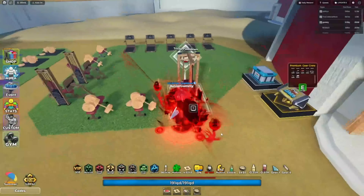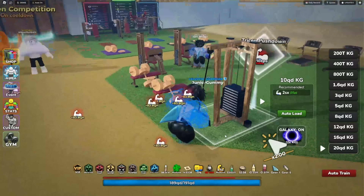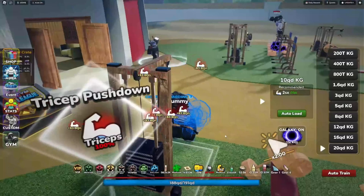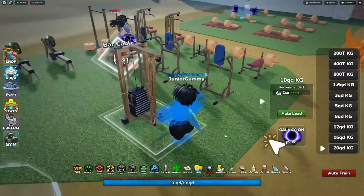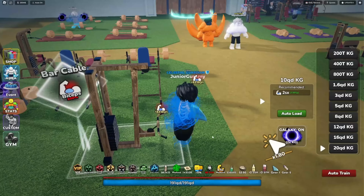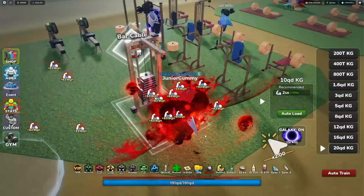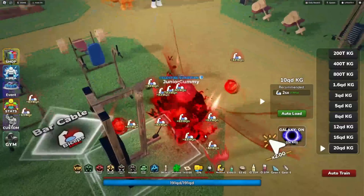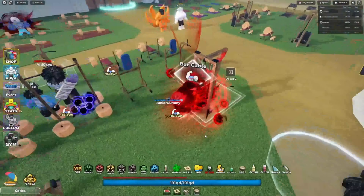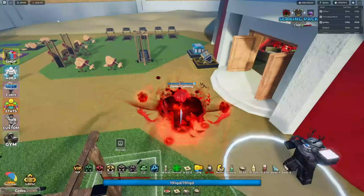There's a Tricep Push Down at 100% triceps - they added a bunch of new machines I didn't even notice. There's also a Bar Cable at 100% biceps. There's actually a whole new section of machines I didn't even realize was there.